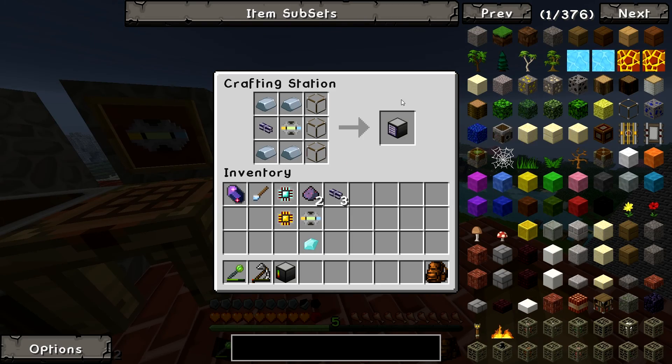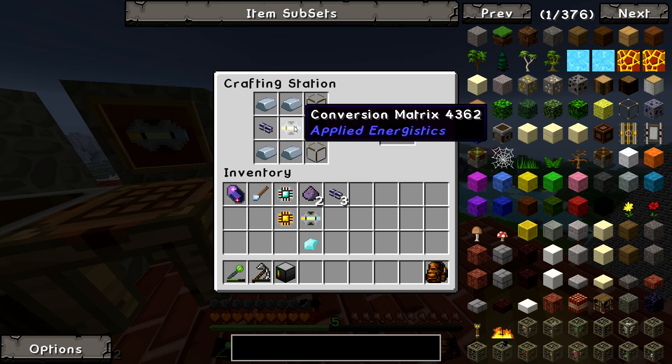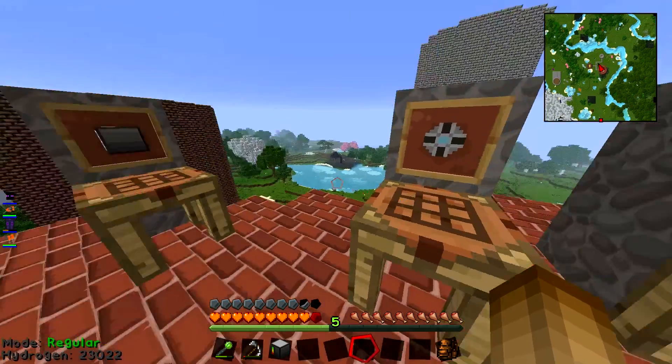Then you've got everything you need to make the Access Terminal: glass down the sides, iron, your bit of cable you made, and your Conversion Matrix — nearly there.